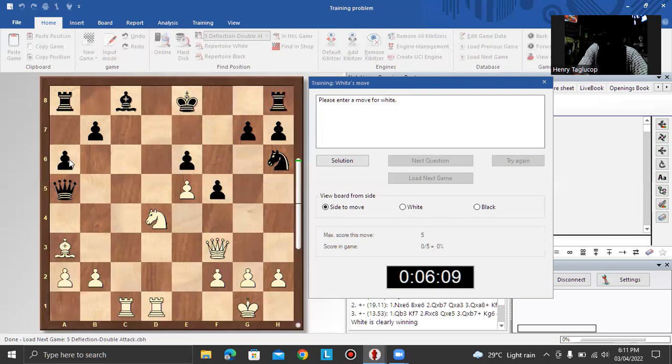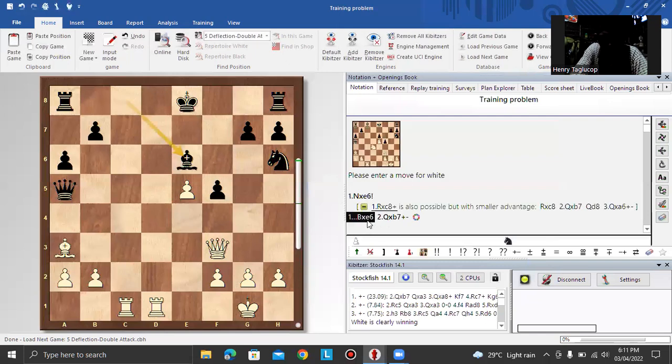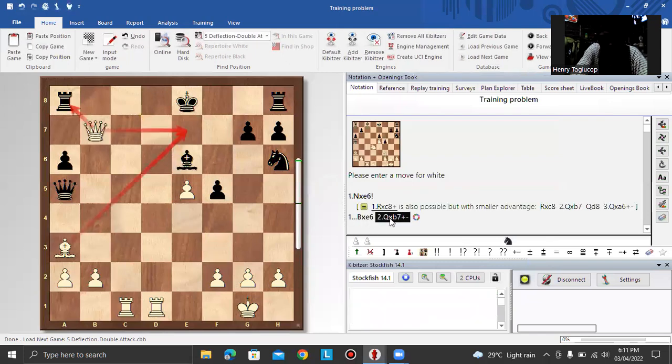Two bishops and one bishop plus two pawns equals a rook. So the correct move is knight takes e6 to deflect the bishop — after bishop takes knight, there is queen takes b7. So the move is knight takes e6, followed by bishop takes e6 and queen takes b7.